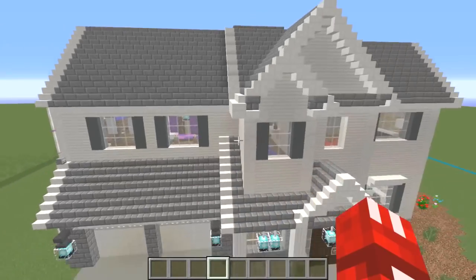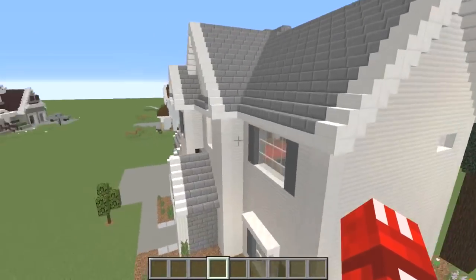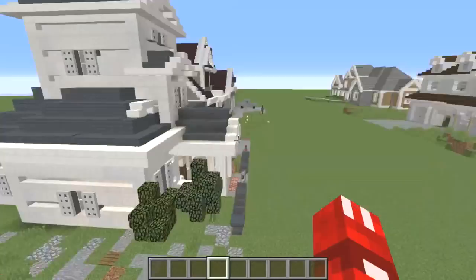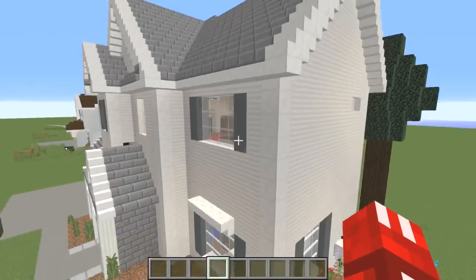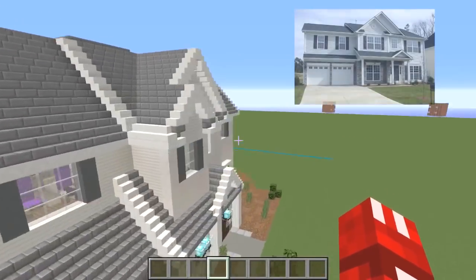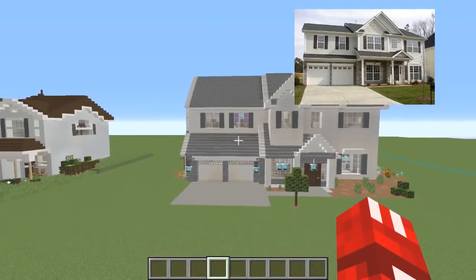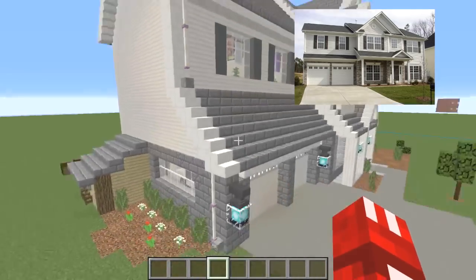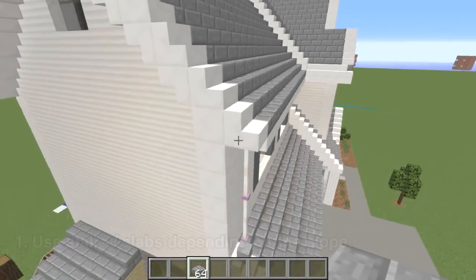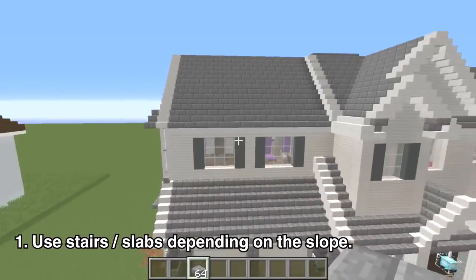Some people like to use stairs a lot or they like to use slabs a lot. There's only one or another, or they don't even use stairs or slabs — they just use plain blocks, which is not good at all. Some people aren't aware that they can use slabs. Because this is a very high angle, as you can see in the reference picture — it's not that tall. And especially this part, they made it really tall, which is unnecessary. If they just used, like, a stone brick slab, you can do it in this sort of pattern and make it shorter.